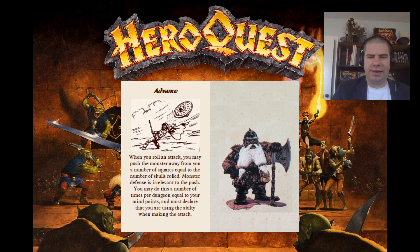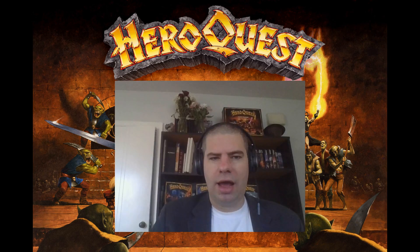I tried to continue the defensive theme with the dwarf's attack skills. The first, called Advanced, gives the hero some positioning options. It reads: when you roll an attack, you may push the monster away from you a number of squares equal to the number of skulls rolled. Monster defense is irrelevant to the push. You may use this ability a number of times equal to your mind points per dungeon and must declare that you are using the ability when making the attack. This ability is useful for clearing paths for hero movement, pinning monsters in rooms, opening up lines of sight, and generally ensuring that the heroes fight who they want, when they want.